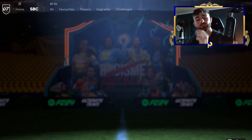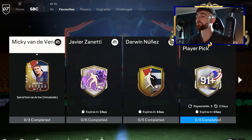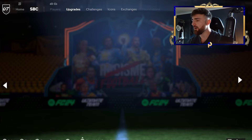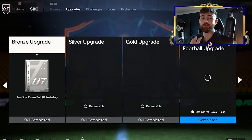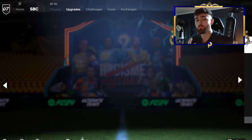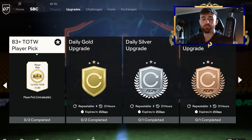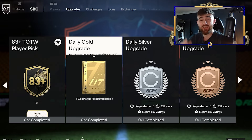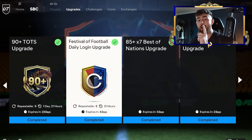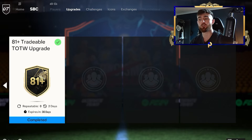First of all, there are a few things on the basic end that are really easy to do right now and are going to make you a ton. There is an SBC which is an absolute coin maker. Right now, Informs have absolutely soared up. For any of you doing the 84x10s or any other SBCs that require Informs, this is where you get them — do not buy them on the market. They have 40,000 coins at the moment, which is absolutely ridiculous. But we do have a real money maker in the SBC here: the tradable Team of the Week upgrade.